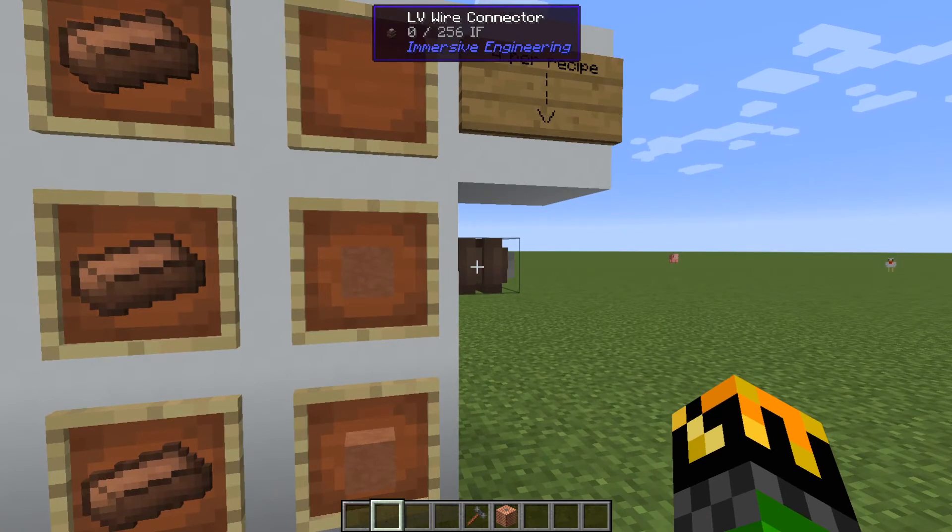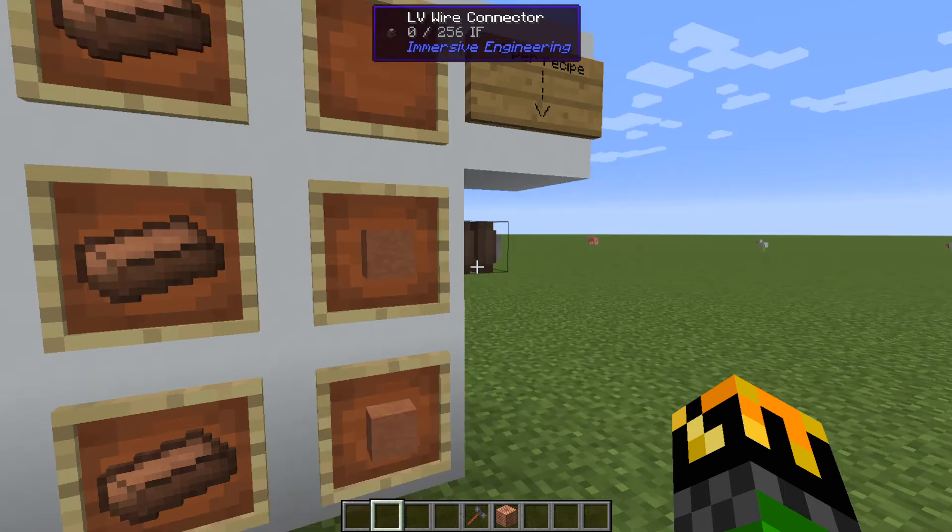LV wire connectors can transfer 256 IF. One important thing to note is that only one wire can be attached to an LV wire connector at a time. So if you have a generator generating power, that item can only go to one machine. You can't have multiple wires splitting to distribute that power.